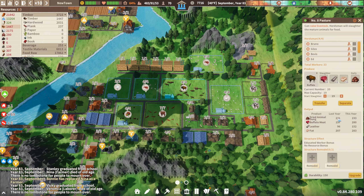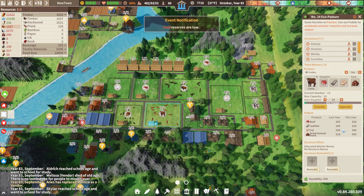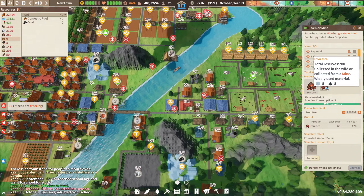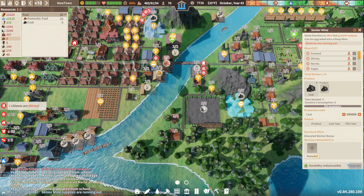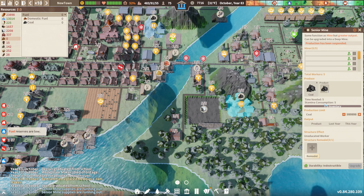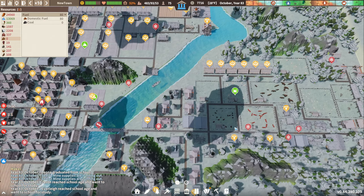Alright, so the eco-pasture should increase... did I convert any of these to eco-pastures? Yes, this one I did. So we should see an uptick in the resources being produced — which, I mean, we're already producing a lot of fat. So this mine was already upgraded, and so was this one. This one cannot be upgraded any further, and coal has run out, so it's a little unfortunate. I can't upgrade beyond this, so I'm just going to turn the mine off for the time being. These both have inventory, so we're fine there.